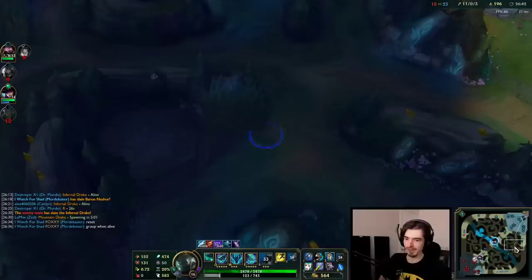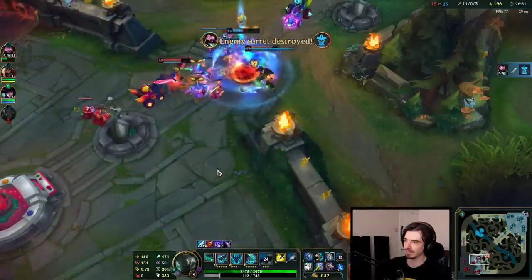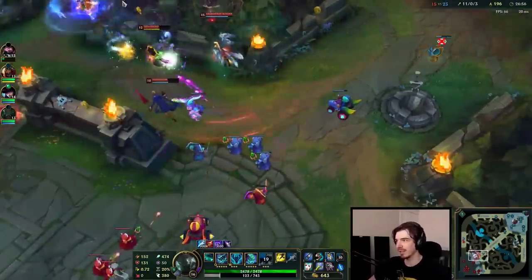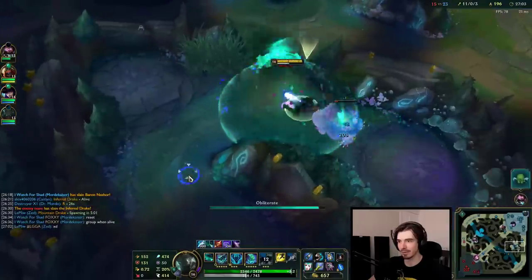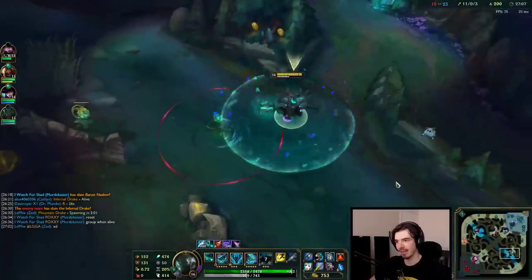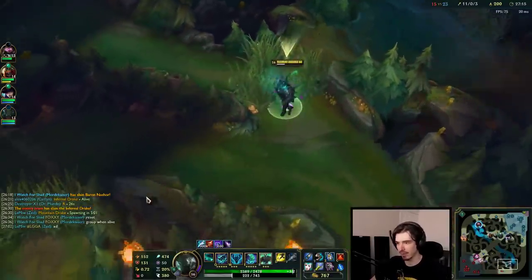I'm going for a Rabadon's Deathcap — loads of damage. He should reset here — I mean you get a tower, it's cool, but we could do this as a group, and now he's going to die. Imagine if he did this but when we had people also getting stuff bot and top. Actually we might live — Mundo's alive. Good job, Mundo mate. Great play. Great idea. But he needs to reset fast — okay, good, he's going back.